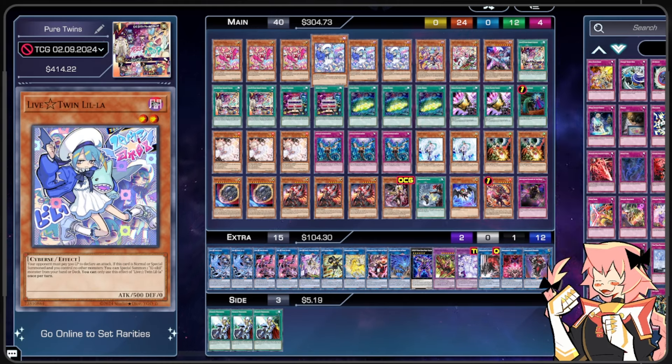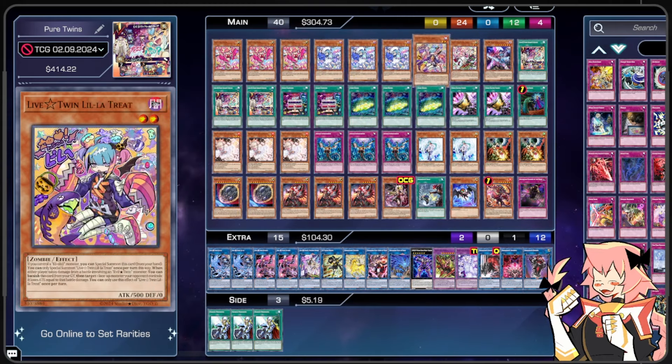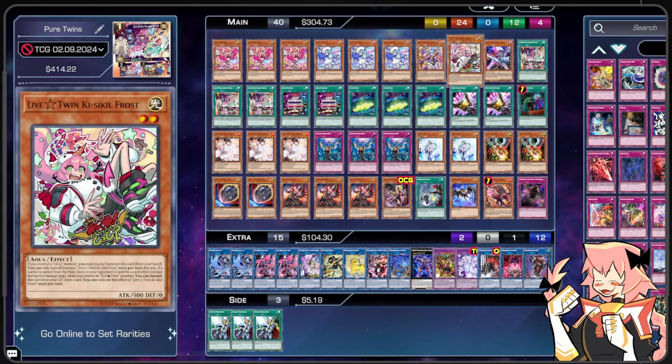They do have their spooky versions — you gotta have the spooky versions of the VTubers. We are on one Live Twin Lilla Treat. If you control a Kisskill monster, you can special summon this card from your hand, once per turn. When either player takes damage from a battle involving an Evil Twin monster, you can banish this card from your graveyard, target a face-up monster your opponent controls, and it loses attack equal to the battle damage.